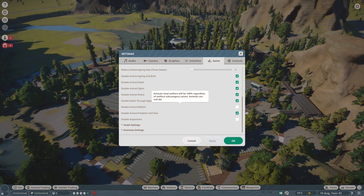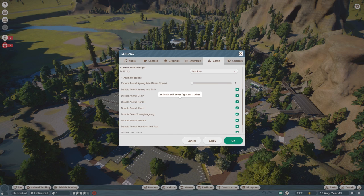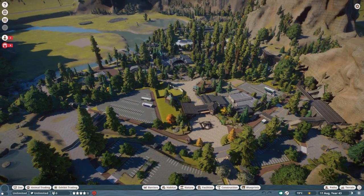Go to the animal settings and make sure to check all these boxes. Definitely enable this one — disable animal welfare, disable inspections because they're only annoying. You have to disable everything else except this one: keep 'disable animal aging and births' de-checked, mainly because you want animals to breed, grow, and produce new babies. I'll apply this now and then pause the game.